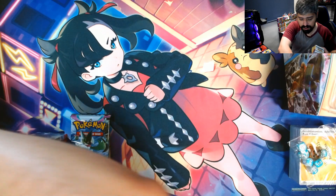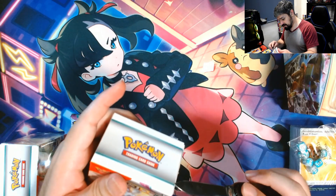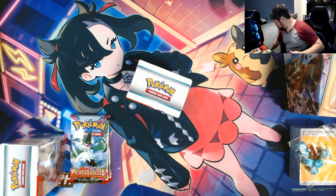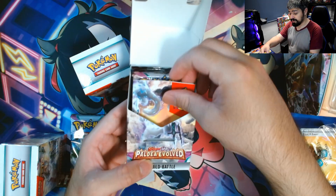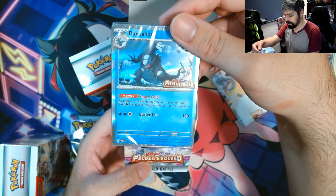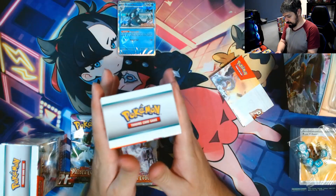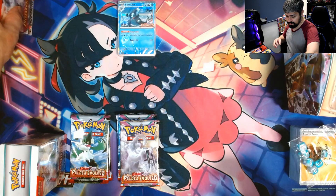Let's go ahead and open up our first kit. We'll leave these three packs for last. Let's open up our kits and see what we get out of them. Here we go — quick and easy, open them up. Let's see what our first promo is. Bax Calibur is our promo, with the Paldea Evolved logo down there. Very cool, we got our first promo, and we got four additional packs. It also comes with a list of Paldea Evolved cards.